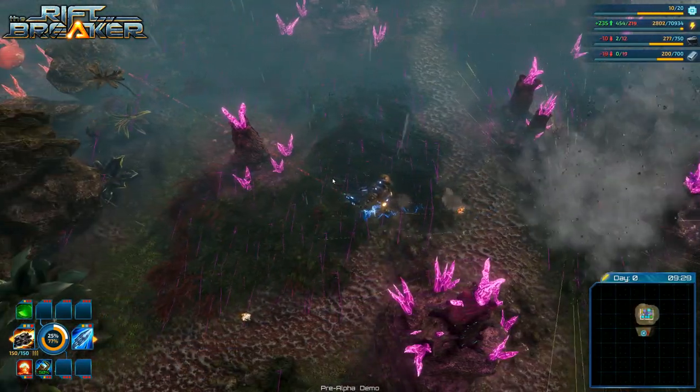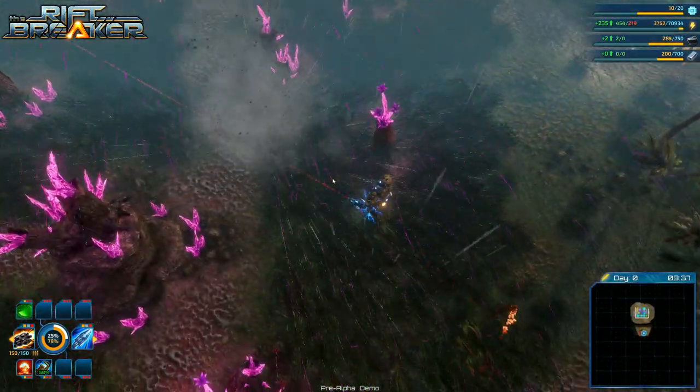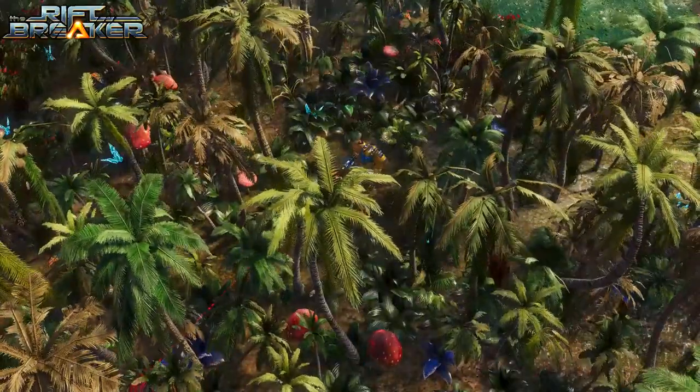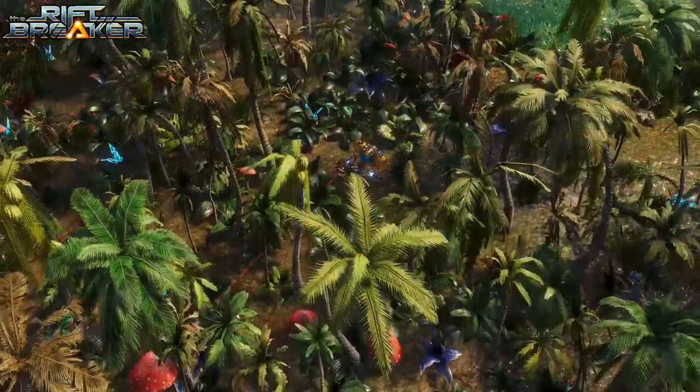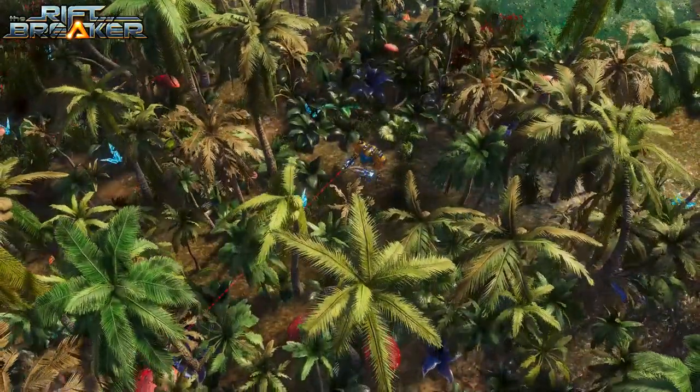Let's start with the wind. Our engine, the Schmetterling, currently allows us to place two kinds of wind on the scene: global and local. Local wind only affects elements in a certain radius — a tornado is a good example. Here you can clearly see the limits of the tornado's range on the grass. Global wind, on the other hand, affects all the vegetation objects on the scene.